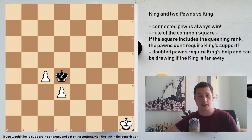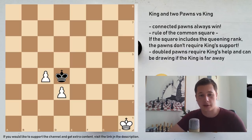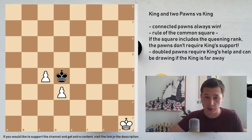Hi everyone, Stjepan here. In today's endgame video I'm going to cover king and two pawns versus king, which is probably the easiest lecture we are going to be looking at, because it's almost always winning. There are some exceptions, as we are going to see. But we are going to be looking at two rules which are very important to remember, and once you know them, every two-pawn versus king ending is going to be easily winning for you.